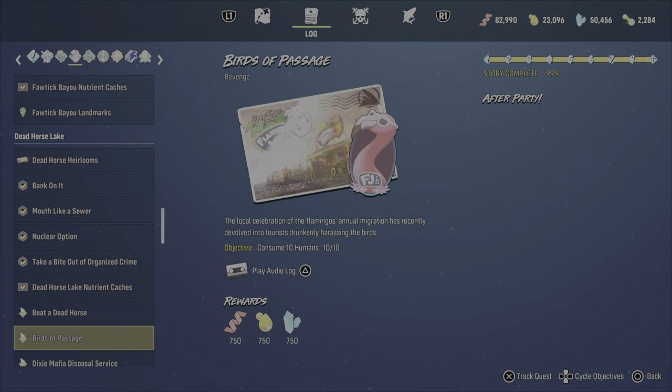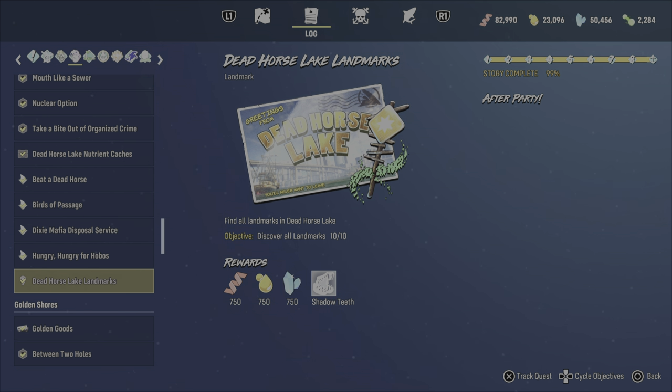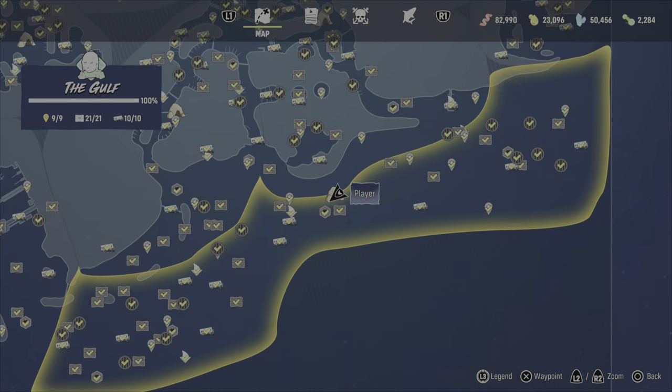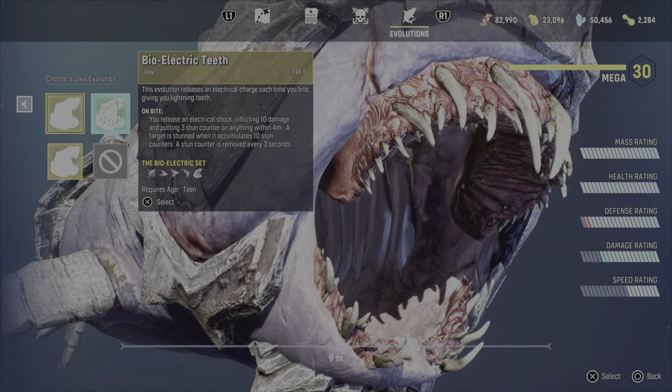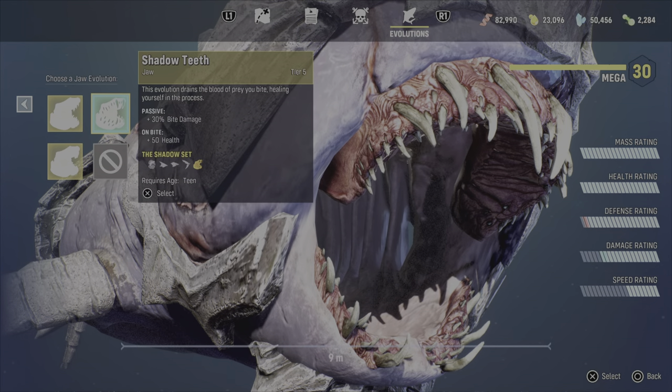Now the shadow stuff, like I said, is from landmarks. The main one I like is just the teeth — you get that from the Dead Horse Lake landmarks. You just swim around, use your sonar, and you can find them pretty easily. Some you may have to wait until you get bigger to jump out of the water higher. The bone teeth are good — especially if you want to take down boats even quicker. You can switch to bone teeth for that huge boat bonus if you're hunting bounties. But the health steal on shadow is absolutely amazing, and 30% bite damage doesn't hurt either.